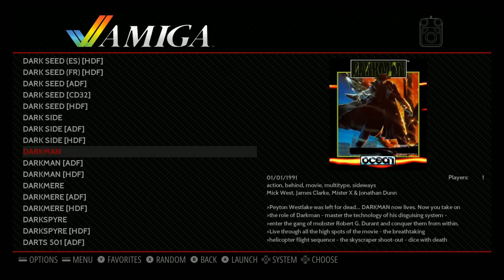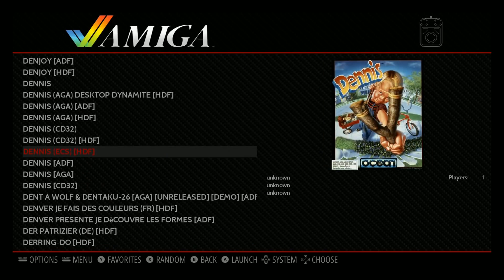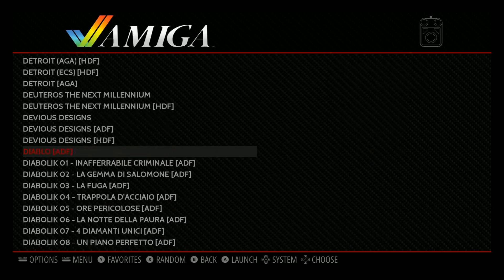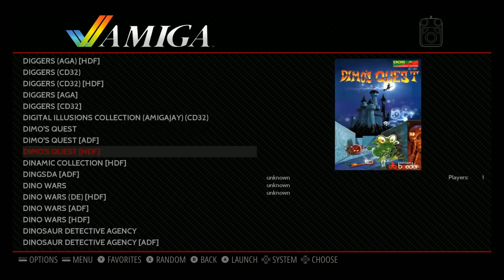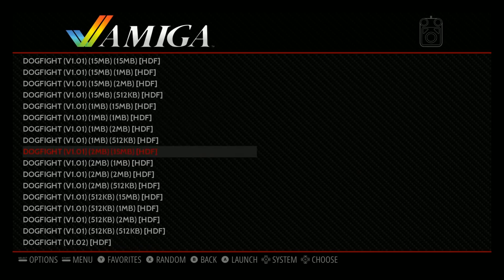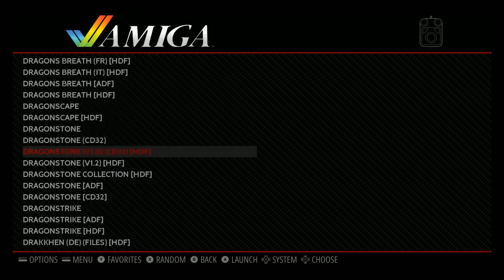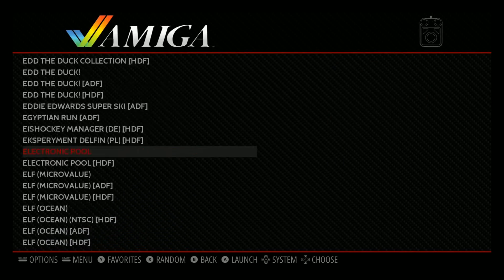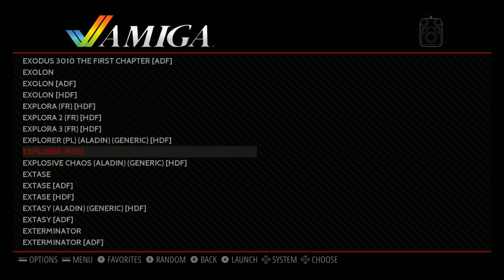Tags are used at the end of every game title in EmulationStation — they represent what version the game is. Take Turrican for example: it has a CDTV version, a version 2 CDTV, and an ADF and HDF — that's the difference between CDTV, ADF, and WHDLoad. Other tags to notice: AGA equals Advanced Graphics Chipset, ECS stands for Enhanced Chipset, OCS is Original Chipset. Language tags include DE for German, FR for French, SP for Spanish, IT for Italian, and PL for Polish.